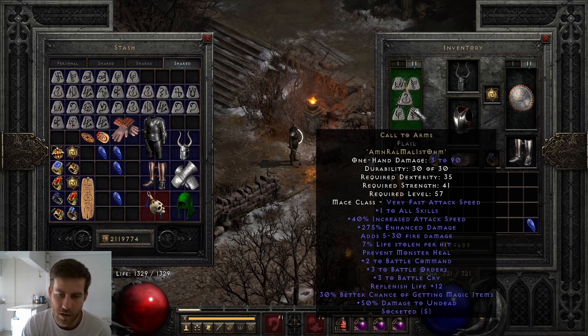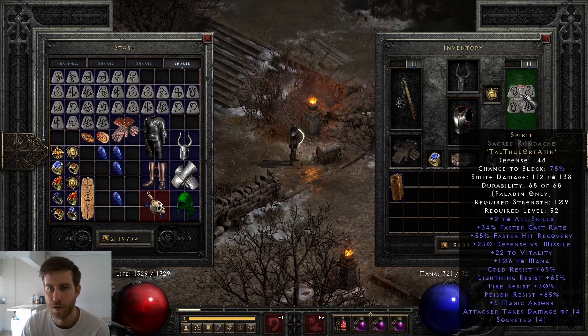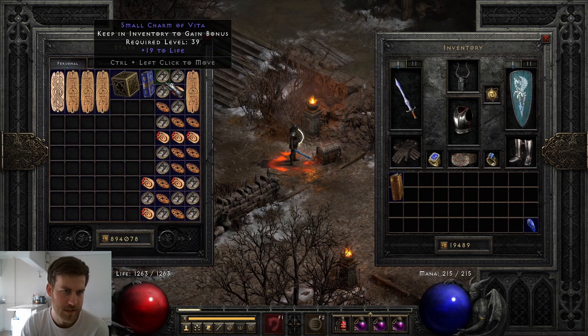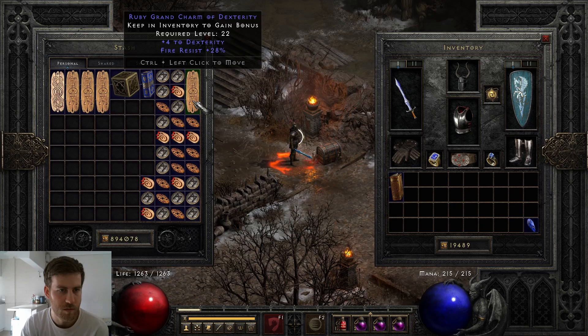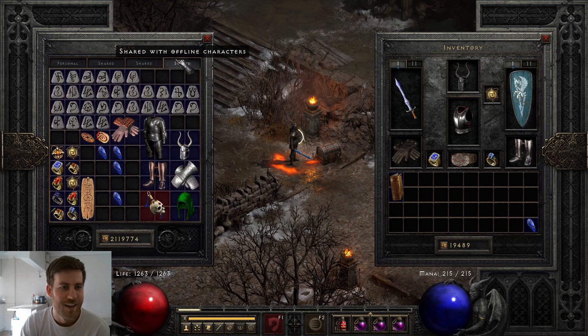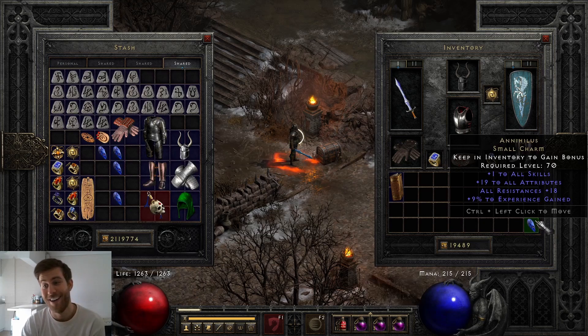On switch I've got two Battle Command, three Battle Orders — Call to Arms — and just a Spirit. All my charms are basic survivability stuff with one Pcombo thrown in there somewhere. I cannot get over this, I'm so happy. Thanks so much for watching guys, I'll see you in the next one!